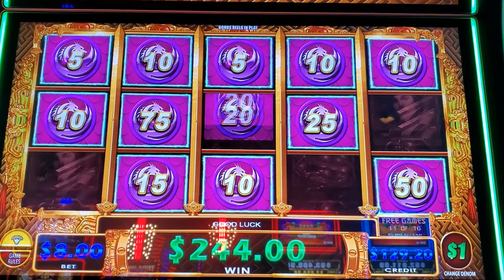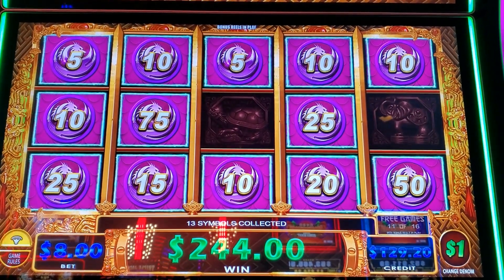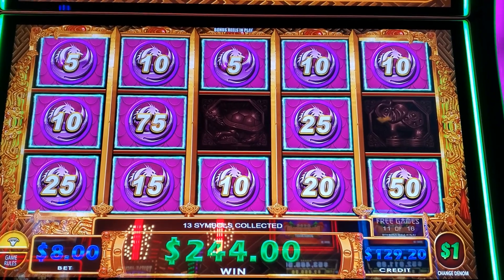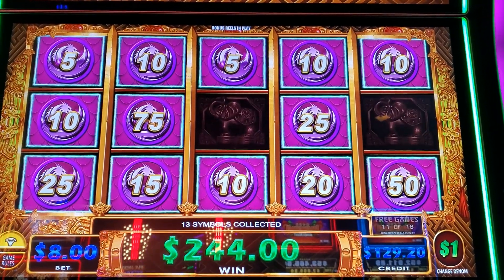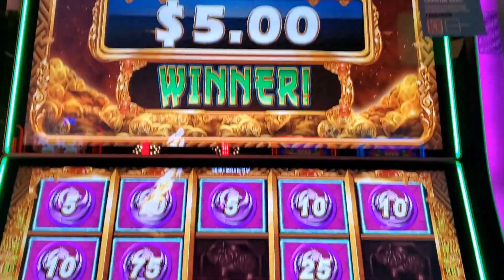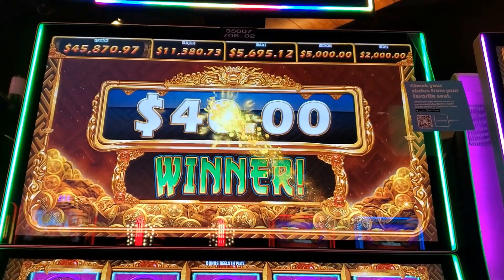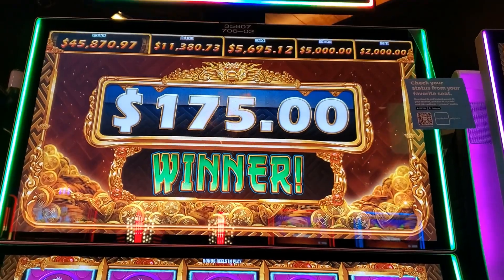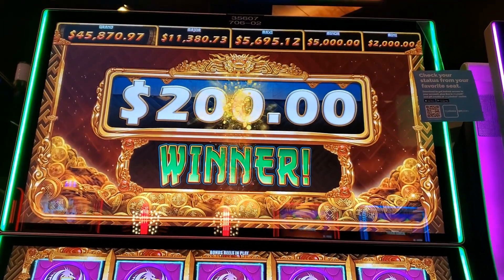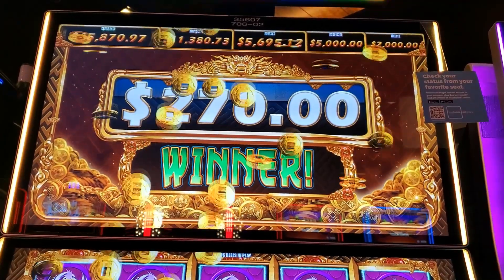Alright, four spots with three spins. Come on, one more — two spins, I can't count. No scroll, but that's alright though, we're still in the free games. Still got five more free games after this. This puts us pretty much at $500. $514.